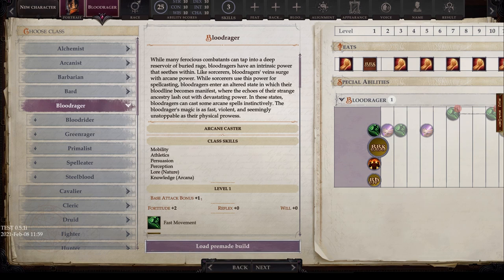The last video covered the alchemist, the arcanist, the barbarian, and the bard. Today's video we're going to start with the Blood Rager — we'll start with the basic class and then look at the subclasses.